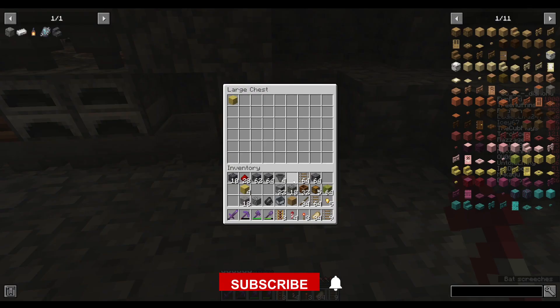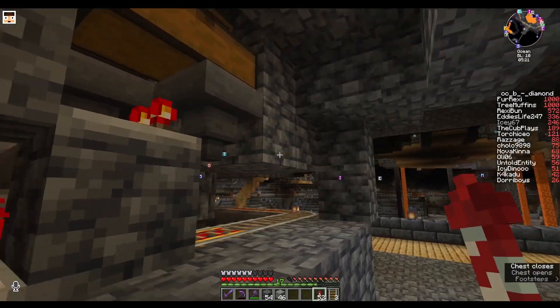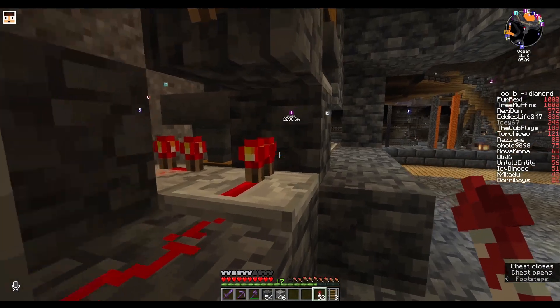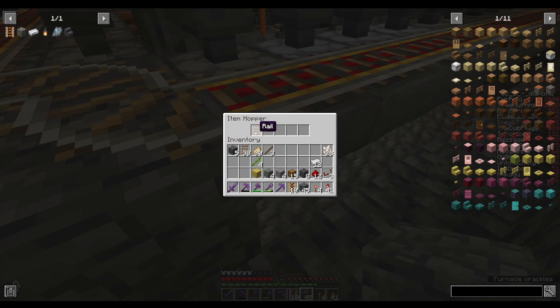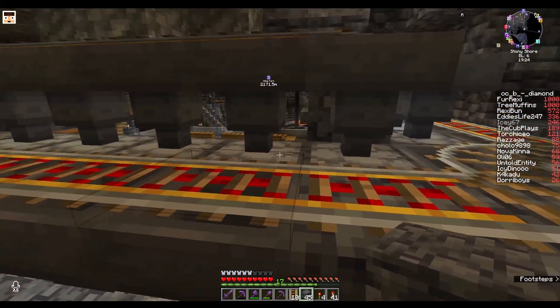Now it's time to test how long this one piece of bamboo plank takes to go around the whole system. Five minutes later — there it is, superb! The way this super smelter works is by having this hopper here transport all the items into a chest minecart, which then zooms across once it's full. Thanks to Mumbo Jumbo for the video showing me how to do this — it's a bit old but it still works in 1.20.3.